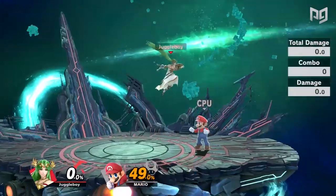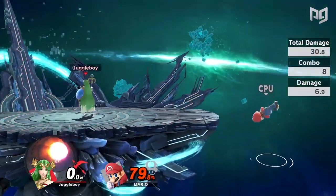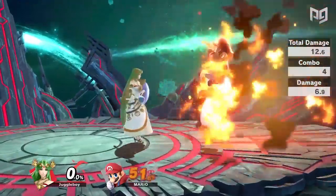You can even combo into an explosive flame. Speaking of explosive flame, it depends on where you hit your opponent and their percent, but you can sometimes follow it up with an up air, forward air, or a back air.